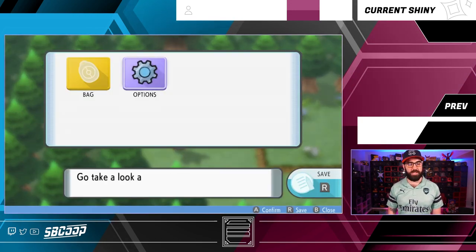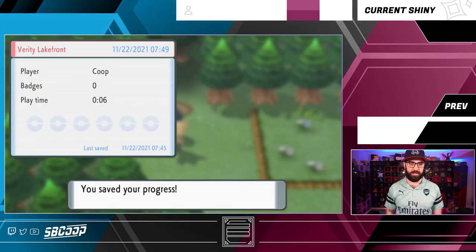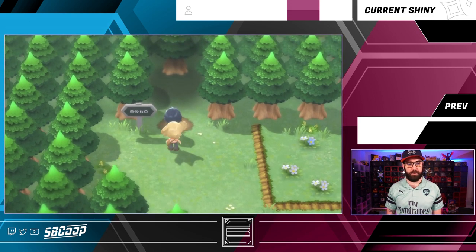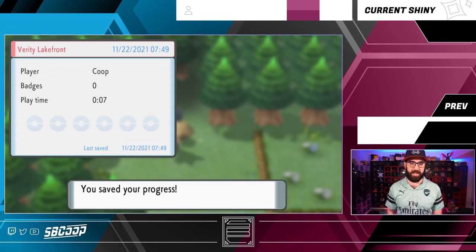You don't want to accidentally save over something that doesn't allow you to reset to get the shiny starter. So you will get as close as possible here. Just in case, I am gonna save right here, just to make sure you don't mess anything up. We're gonna get as close as possible to the edge of this entrance.